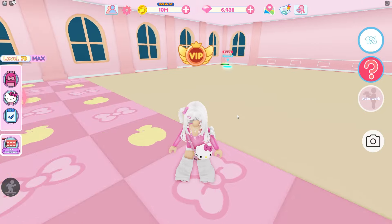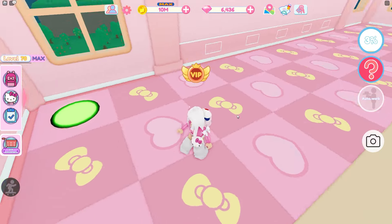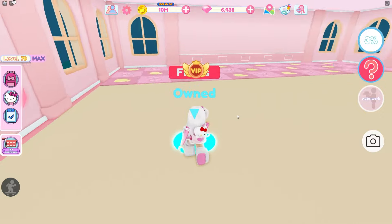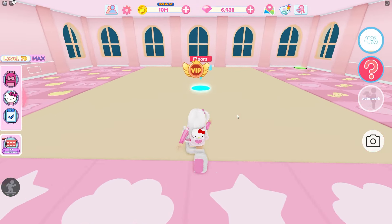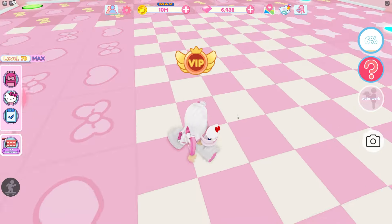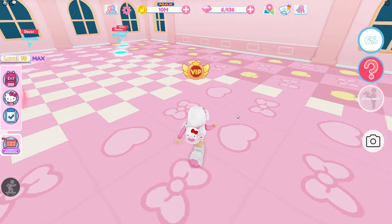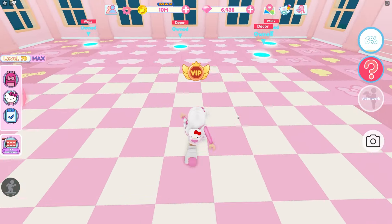There are some floors over here so let's put the floors down first. I love the tiles — they're the My Melody and Hello Kitty and Hello Mimmy tiles, they're so cute. These ones are the Cinnamoroll ones, and then there are also more floors. It's the My Melody tiles with white tiles in the middle, and then the big My Melody tiles over here. It is so cute. I really love these floors.